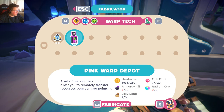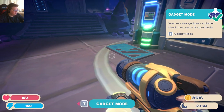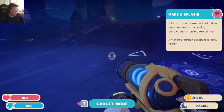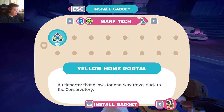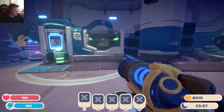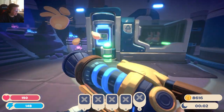This is a pink warp depot that allows you to remotely transfer resources between two points. That's pretty cool. Oh, gadget mode is a thing. And I can build gadgets in certain places — that's cool.